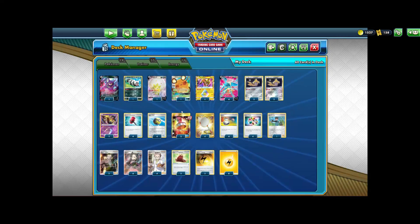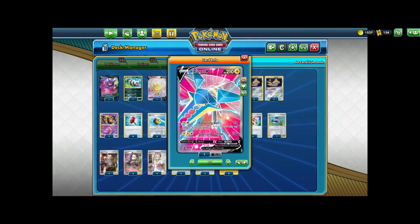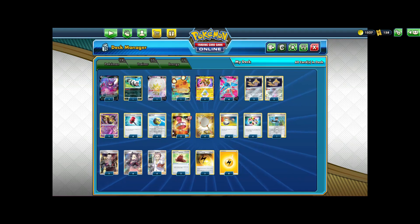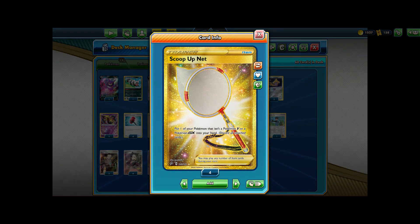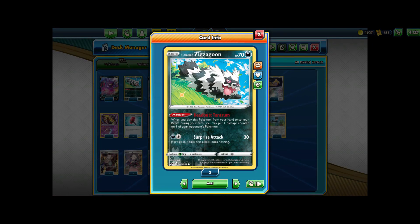In combo with Vikavolt V, we are playing Crushing Hammers, which are extremely annoying to deal with. While you're item-locking your opponent, you're also removing their energy, giving your opponent a really hard time. In addition to Crushing Hammers, we also play Giratina to remove special energies — especially useful in the Centiskorch matchup if they play Heatfire Energy, or against Eternatus which plays Capture Energy and Hiding Dark. Giratina is a great inclusion because we also play Scoop-Up Net, which lets us abuse Jirachis. Since we play Scoop-Up Net, I included one Zigzagoon — the 10 damage can sometimes come in handy.